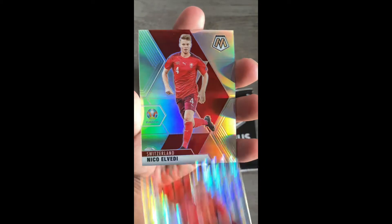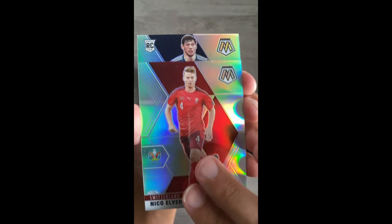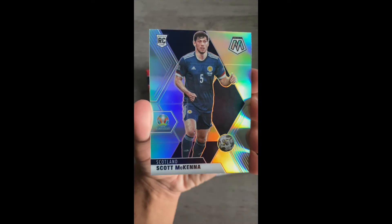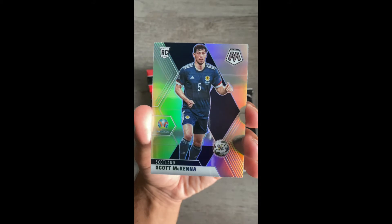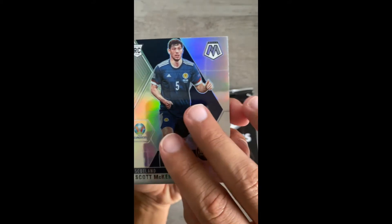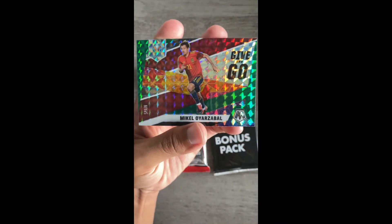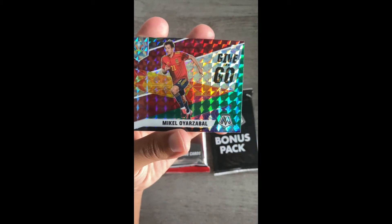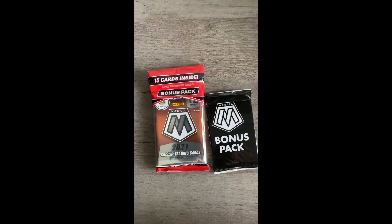Decent amount of rookies. We have a silver Nico Aveldi, and we have a rookie silver Scott McKenna. So we're getting some decent rookie parallels here — I'm not gonna lie, pretty decent. I don't know if they're good but the fact that we even get them is cool. Then we have a green Mosaic insert Give and Go — Mikael Oyadzebal. Let me know how I'm doing on the pronunciations because I know it's not good.